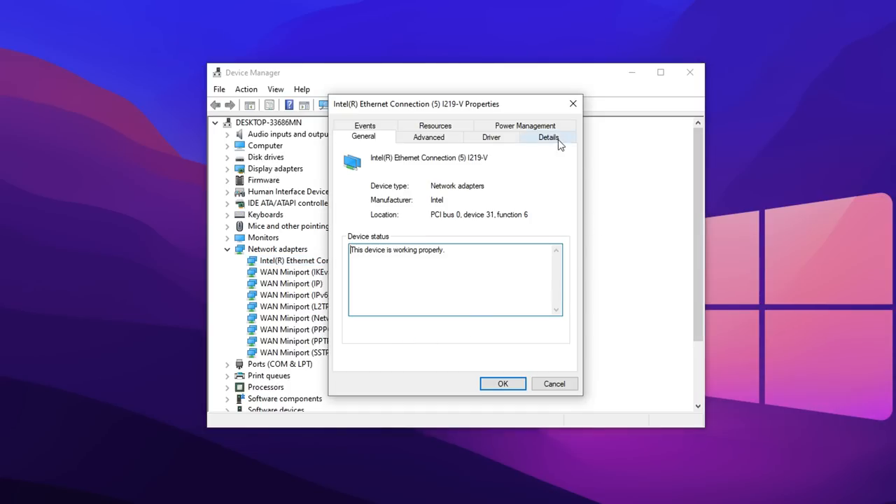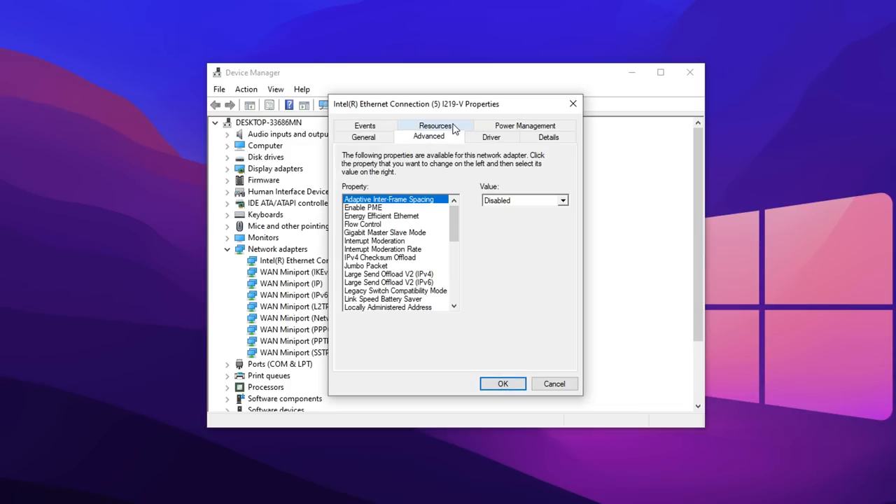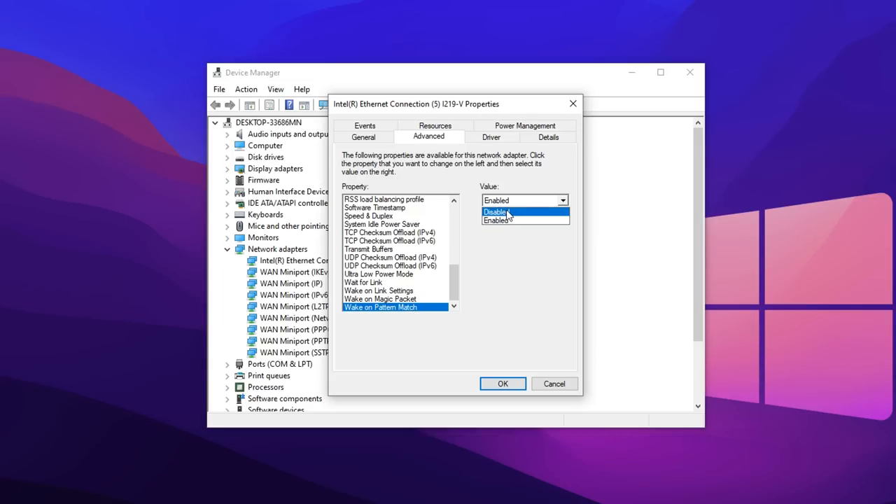Right click on your Ethernet connection and go into Properties. First, click on the Power Management tab and uncheck both options: 'Allow the computer to turn off this device to save power' and 'Allow this device to wake up the computer' — turn both of those off. Then go into the Advanced tab and turn off anything power-saving related, such as Energy Efficient Ethernet. If you scroll down to the bottom, you should see wake settings: turn off Wake on Link, Wake on Magic Packet, and Wake on Pattern Match — make sure all of those are disabled.